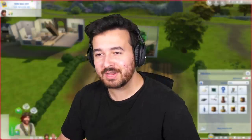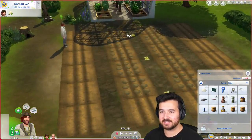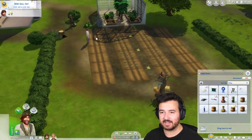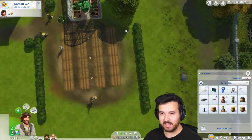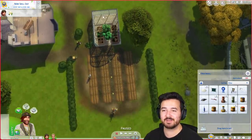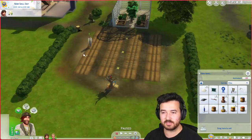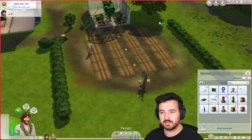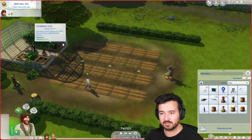Welcome back to The Sims 4 Cottage Living rags to riches. I'm really excited to see this farm up and running. I decided I'll add a fifth row - I was tossing up before mainly because it didn't line up, but it's not that hard to move. That way we can have one of each oversized crop in each row, which makes more sense than having aubergine, lettuce all mixed in one row.